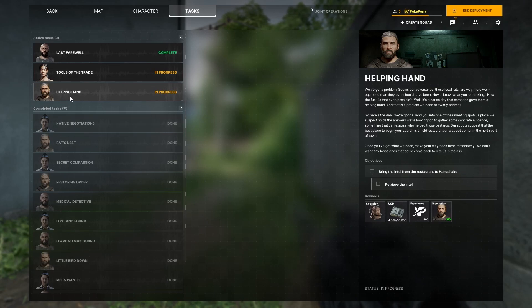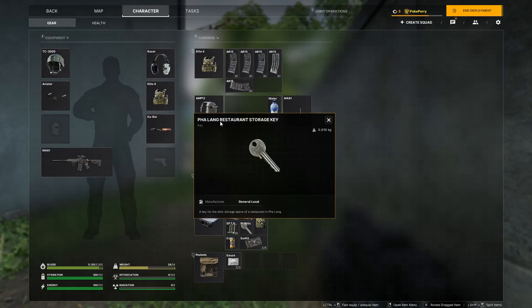Alright guys, so if you are trying to do helping hand tasks or handshake — bring the intel from the restaurant to handshake — you will need a key. I'm playing on the Falang faction, or the Lemang faction, so it's the Falang restaurant storage key.